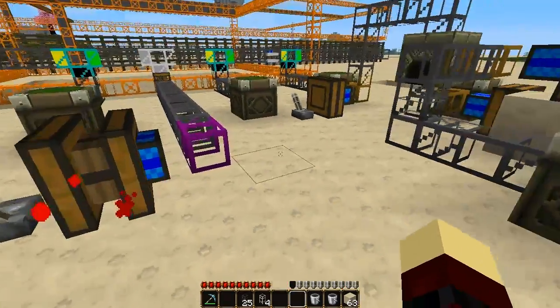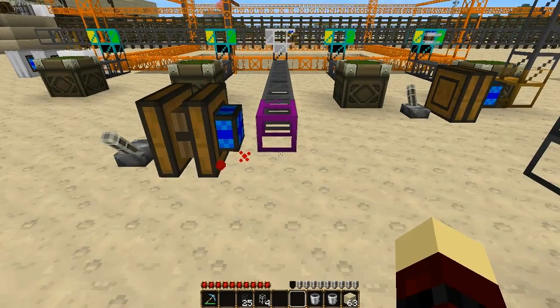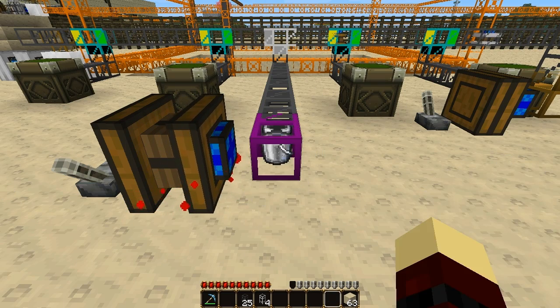Anyway, let's try again. This is a wooden engine, a redstone engine. It's not as powerful, but it should work still. Yep — incoming? Yep, it's working!